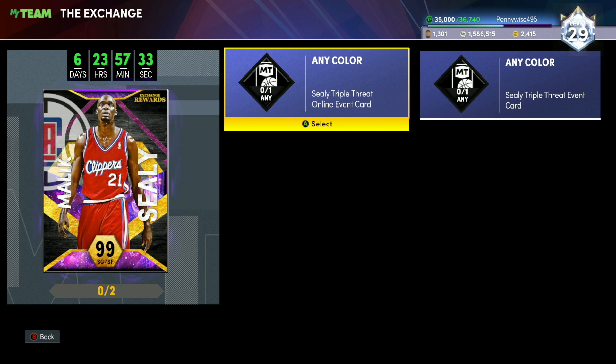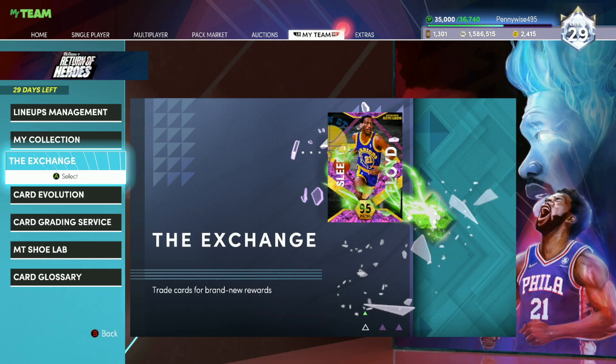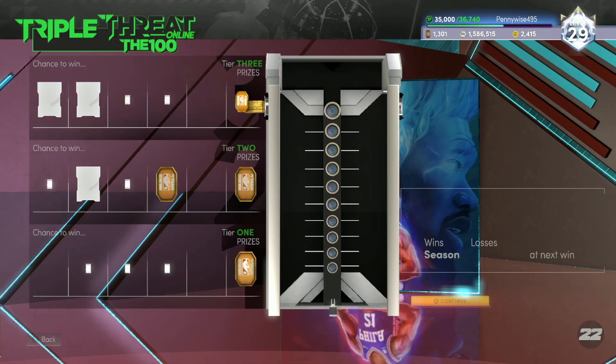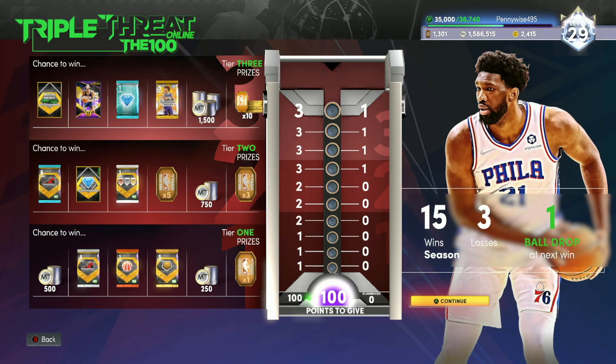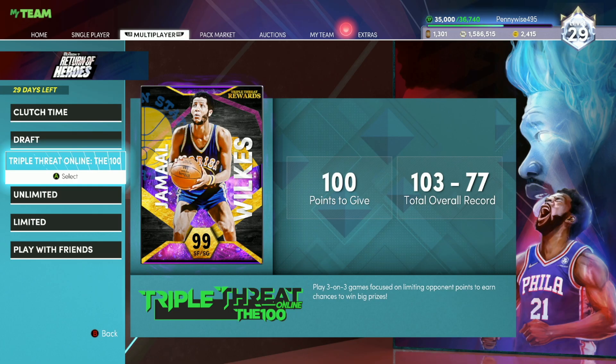You guys have to get the Sealy Triple Threat Online Event Card and the Sealy Triple Threat Event Card as well — so you need two different exchange pieces. The first way to earn those is through Triple Threat Online. As you can see at the top of the board there is the Malik Sealy Triple Threat Online Exchange, and if you get to the top board and land on that piece, that will be one of them completed.